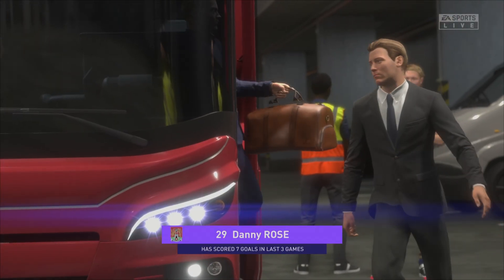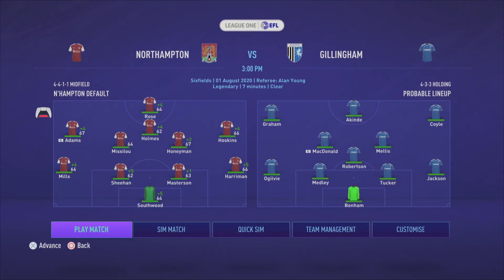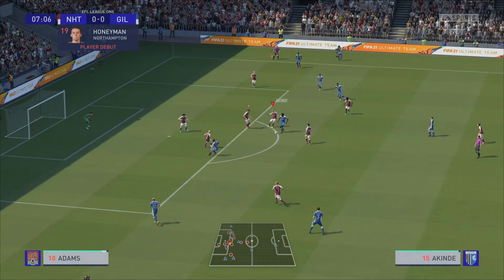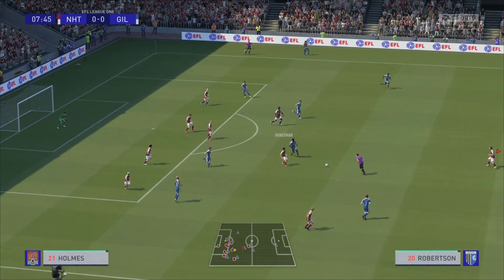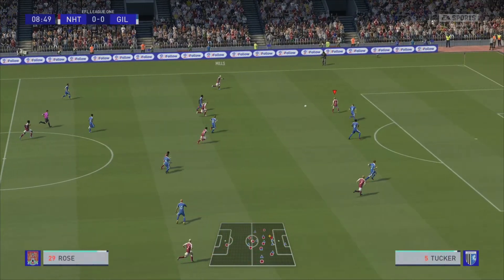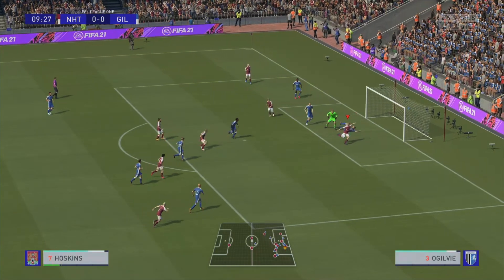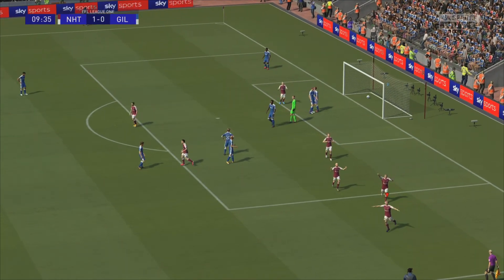We see the team bus arriving — Danny Rose with incredible pre-season form. The lineup against Gillingham: Southwood, Mills, Sheehan, Masterson, Harryman, Hoskins, Honeyman, Missaloo, Adams, Holmes, and Rose. Kinder tries to find his way through the Cobblers' defense, but it's popped up by Graham and intercepted by Nicky Adams — a counter is on for Northampton Town.